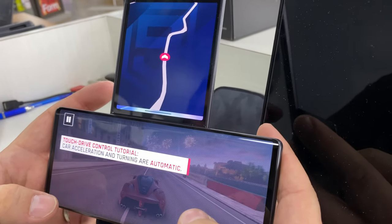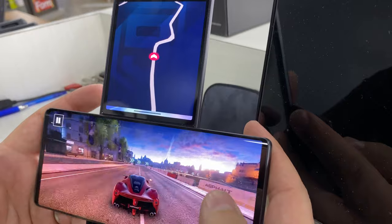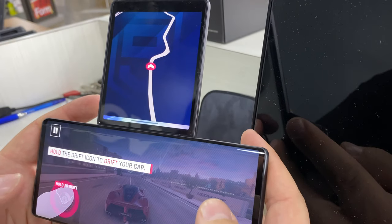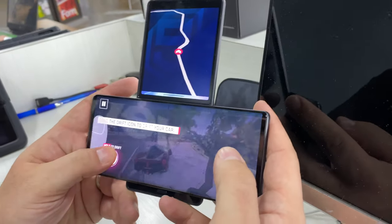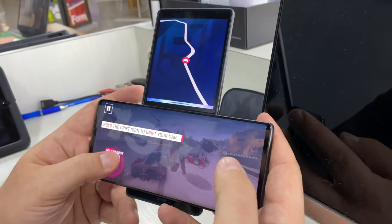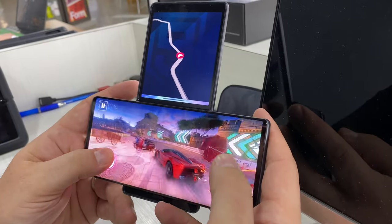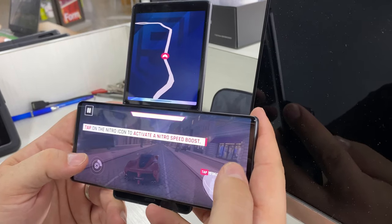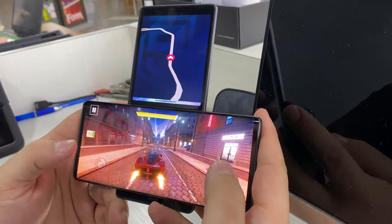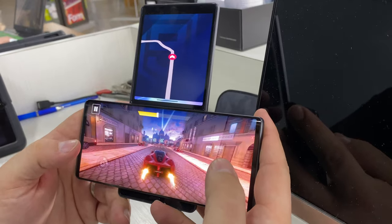All right, touch drive control tutorial — car accelerates and turning are automatic. Hold the drift icon to drift your car. Wow, they make this really easy to play, don't they? Are there any other games that are optimized for the dual screen yet, or just this one? To my knowledge, just this one, but hopefully we will get many, many more to come.